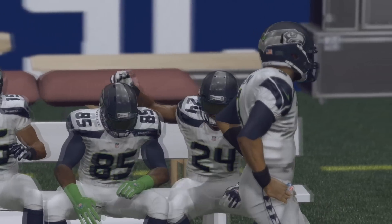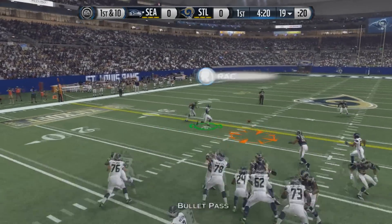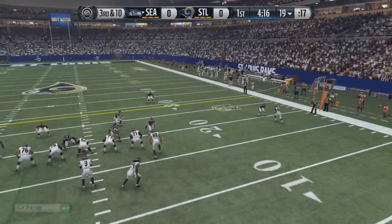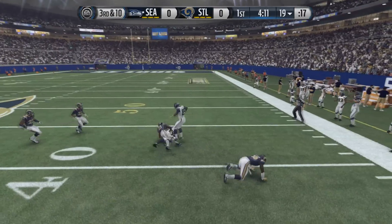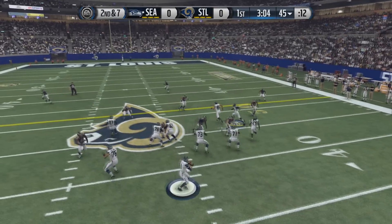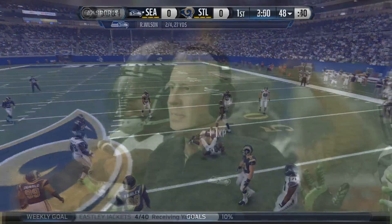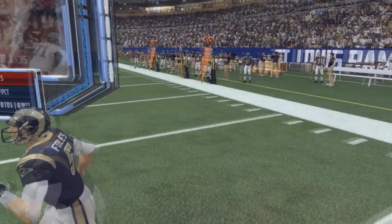Starting off early on first down, Russell Wilson has a little bit of miscommunication on the timing — he's a little bit ahead on this throw, so that's something we still got to work on. But here he's able to hit Jimmy Graham to keep the chains moving. A little bit later on second down, Easley Jackets comes in motion and gets his very first catch in the NFL — an exciting moment, and you can see Pete Carroll is absolutely loving it.